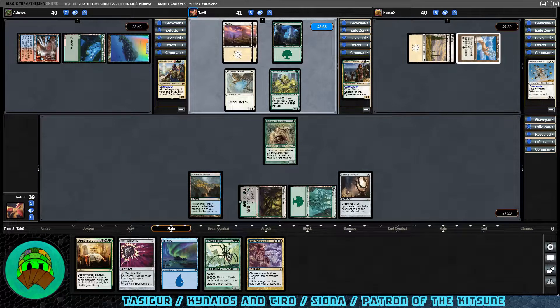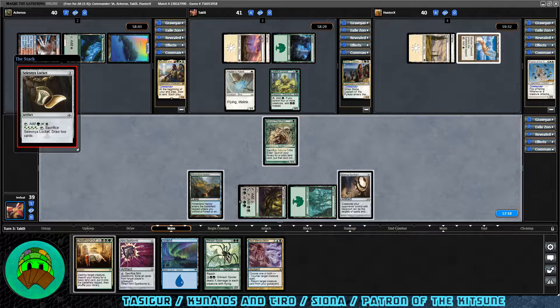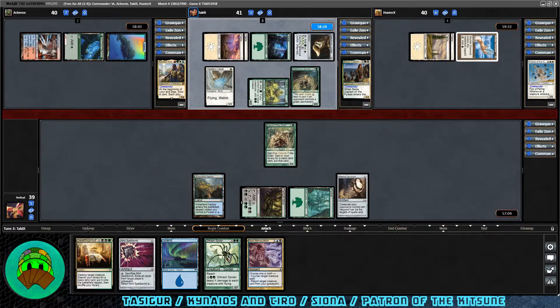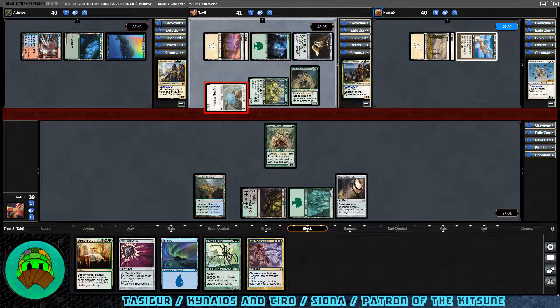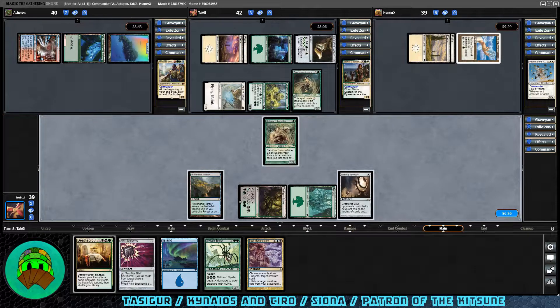These are great lands for color fixing — I'm never going to say they're not — I just hate having to carry extra cards to run these, so I don't. A Silzny Locket coming down for the Siona player, followed by an Oakham Adversary. We have another attack — it's off into the Patron player. Healer's Hawk deals one damage. Siona gains one life. Siona up to 42, Patron down to 39.